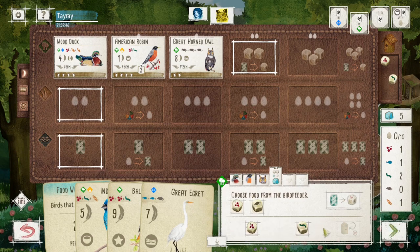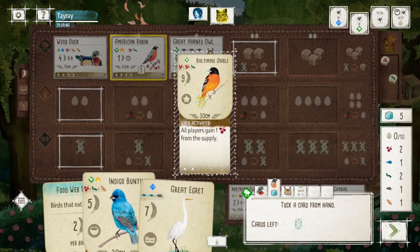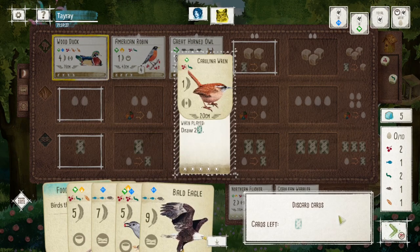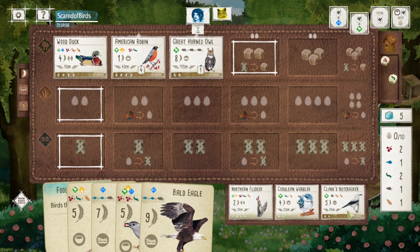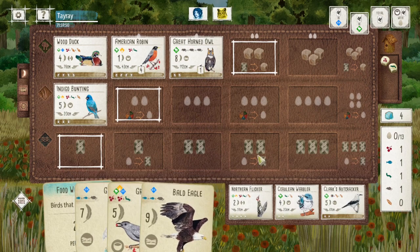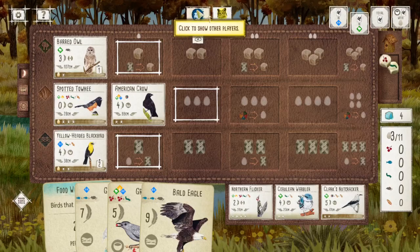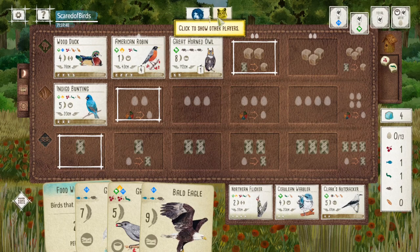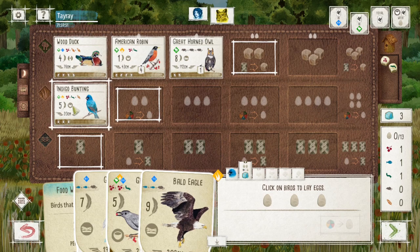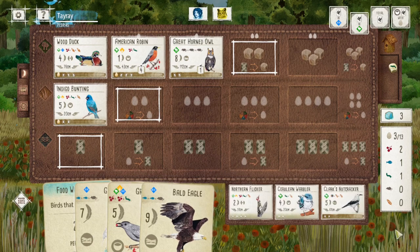The catbird showed up outside — not a bad idea, it continues to build my forest engine. But here I'm running into the problem with the wood duck engine: I have no eggs and I need two eggs just to play the catbird. So I decided to go with the bunting — 5 points, not the worst. With one bird down in the grassland, I can exchange one food for eggs, gaining three eggs instead of two. With what I'm running, an extra egg is going to make a difference, and I can also pick up a cherry using my bunting to play the catbird.